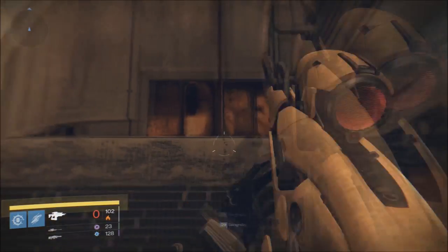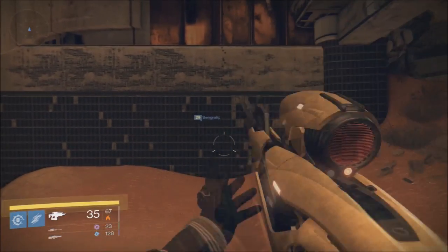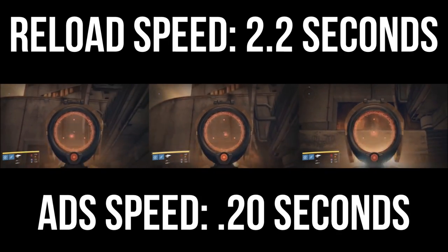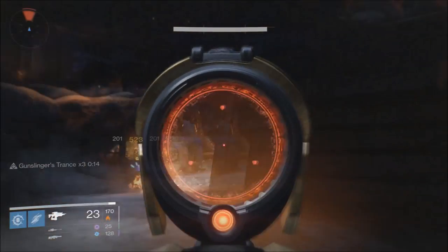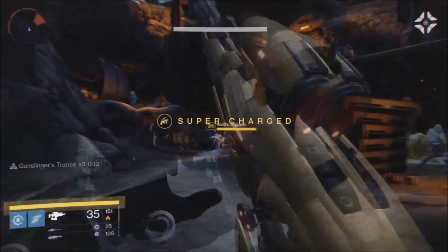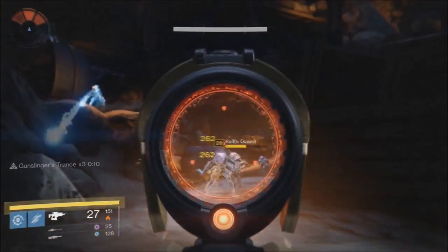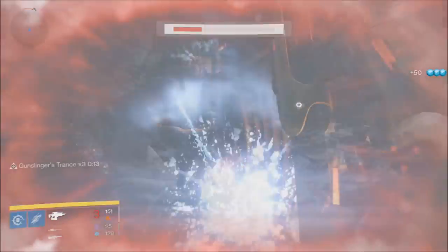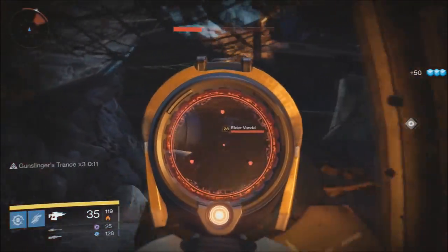You lose a bit of impact and range, but that perk's benefits greatly outweigh the downsides as you need to be hitting headshots to really make this thing sing. In PvE, this weapon will take out a tier 1 enemy in about 2-3 headshots, and only 2 headshots if it's directly after another kill due to the crowd control perk. A tier 2 enemy will take around 8-10 headshots, and about 7-8 if crowd control is active.